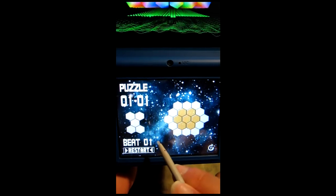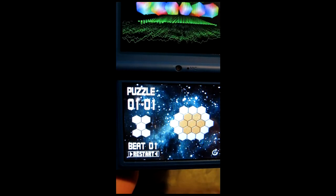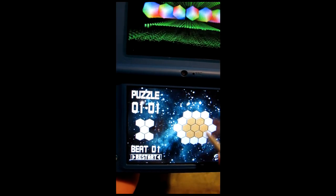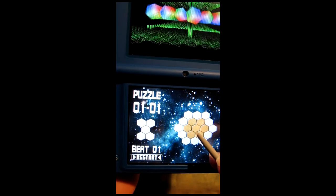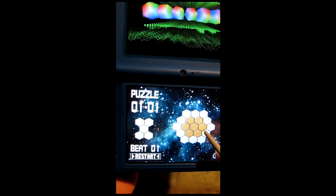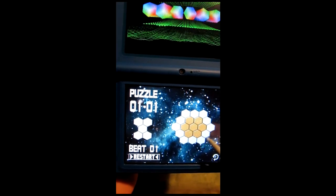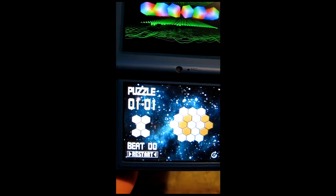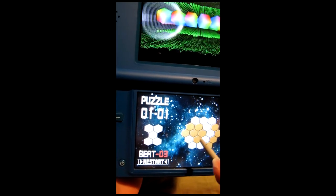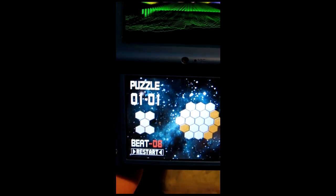It gives you a par for each puzzle and you want to clear it with that many taps or less. If you tap a hexagon it'll flip the color of that hexagon but also flip the color of the surrounding ones. These will be orange after I touch this one. You can complete a puzzle with however many taps you want — it's not going to penalize you. However, over here you can see it says minus six, so you want to try to get it under par.